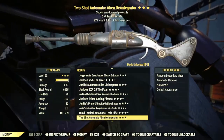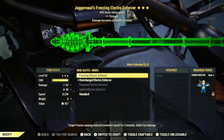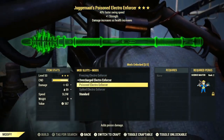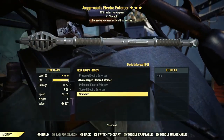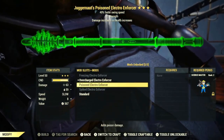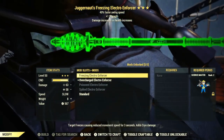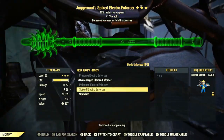Moving on to the Electro Enforcer — let's take a look at the Overcharged version. The mods you can get through this event are the Freezing Electro Enforcer, the Overcharged, the Poisoned version, the Spiked version, and the Standard version which comes default when you unlock the weapon. The Spiked version improves Armor Piercing; the Poisoned adds poison damage; the Overcharged increases energy damage. The Freezing mod causes the target to freeze with reduced movement speed for three seconds and adds cryo damage.